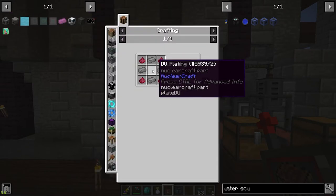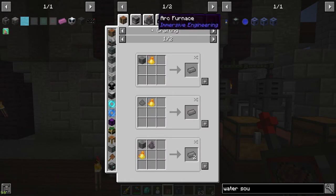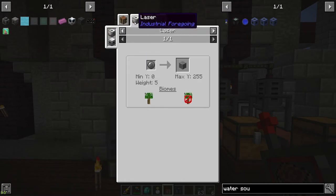The elite plating requires the DU plating and boron, which we're eventually going to get from the laser from Industrial Foregoing. But before setting this up I think I'm going to need some more power, so I'll have to sort out extra power first. For now I'll just mine boron manually.